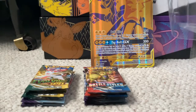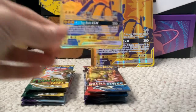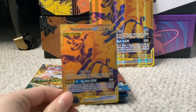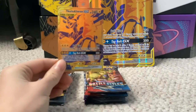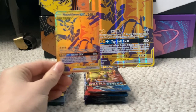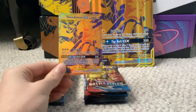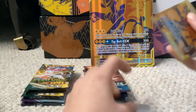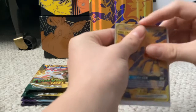Let's hope it's not damaged or anything. This is the Pikachu and Zekrom GX gold card. What a beautiful card — I really do like that. Let's just sleeve this up quickly and get right into the packs.